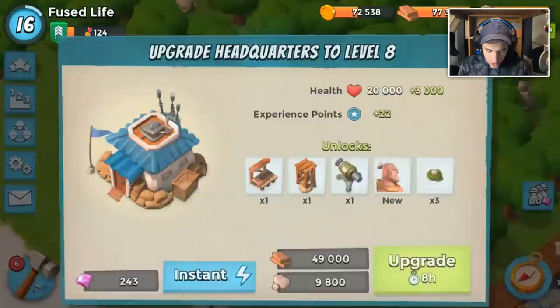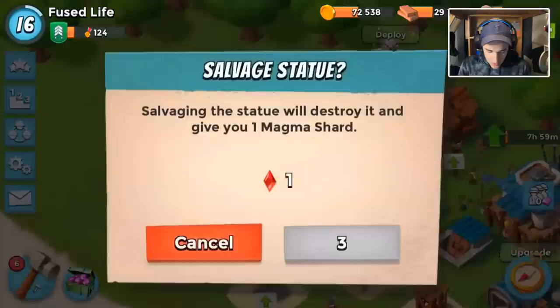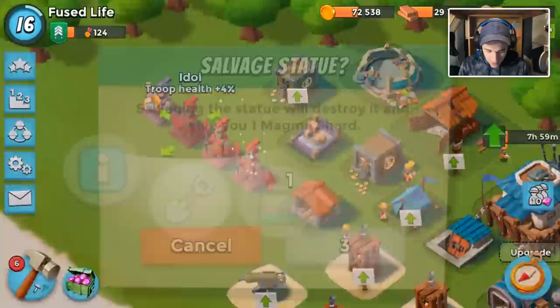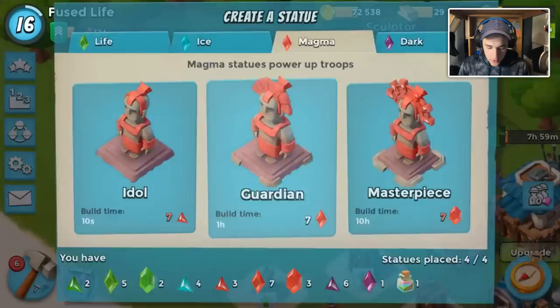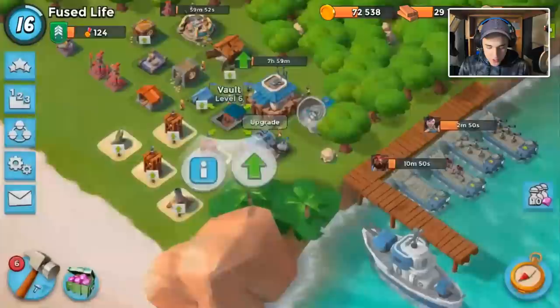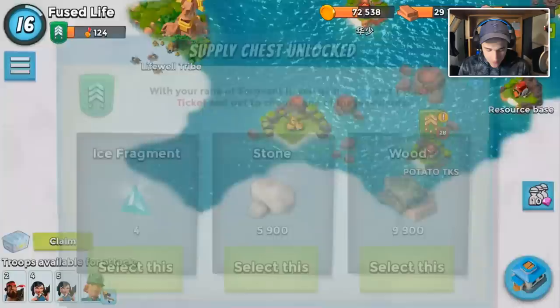We still need to do the upgrade. We'll remove the three percent, drop the four percent down here, and reclaim it. We'll reclaim the troop HP — we don't care about troop HP. I'm going to keep resource reward for now since resources are going to start getting hard to come by. We'll get our first magma guardian dropped, which is going to be pretty cool.